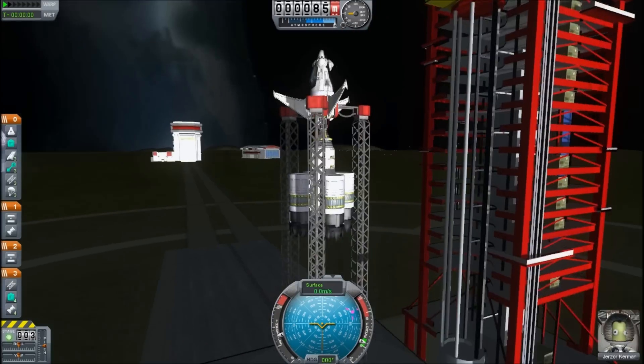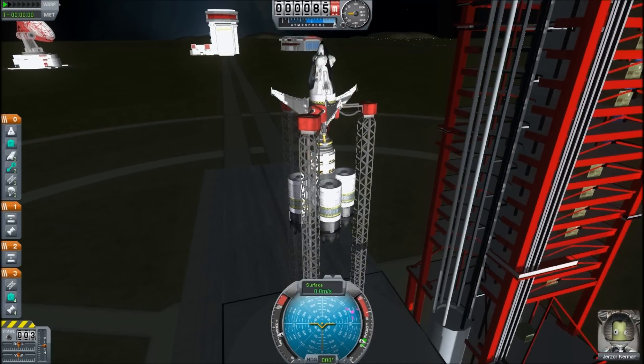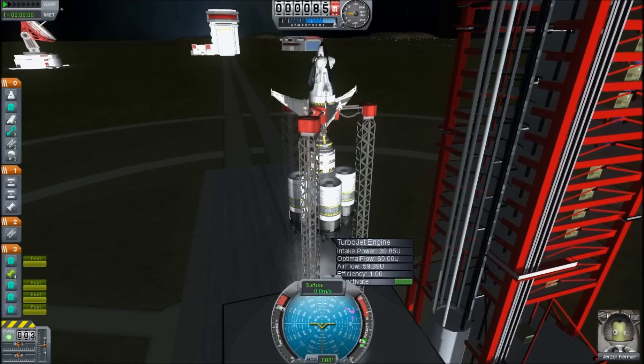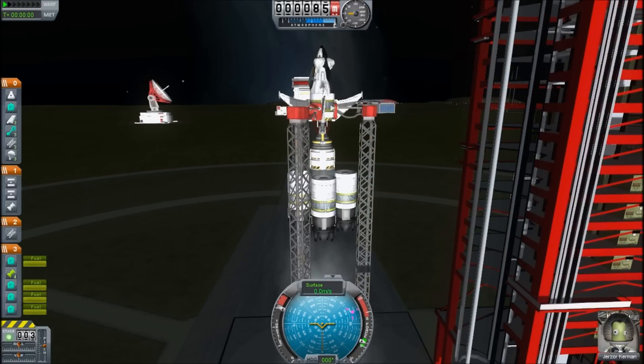We do have parachutes — I want to try it. Here we are on the launch pad. Can you hold it still? Let's launch. We are going to throttle up to full thrust. And here we go — thrust coming up. And detach.